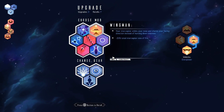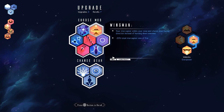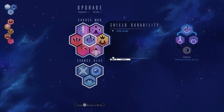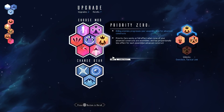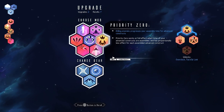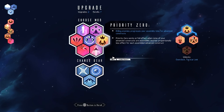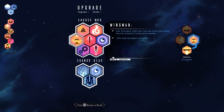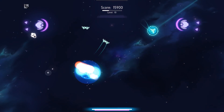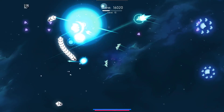Let's see, what do we do? Wingman — orbits your nose, shares your facing direction instead of hunting down enemies. Interesting. I think I'd probably rather get an evade. Let's grab targeting. I could go for volley, but I don't think I want that. Priority zero — killing enemies progresses your assembly time for advanced constructs. That's incredible, actually. Let's see, we don't need landmines. Let's grab magnitude. And we are not at full America yet — we'll get there.